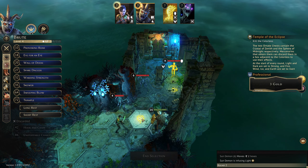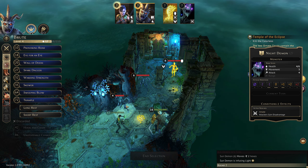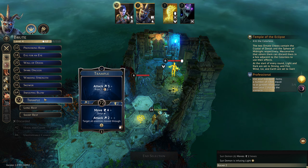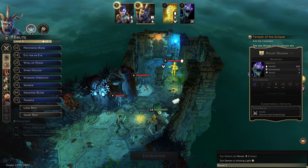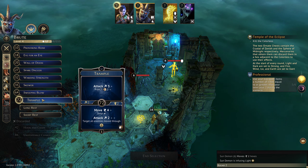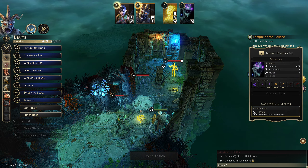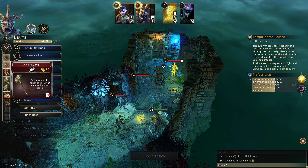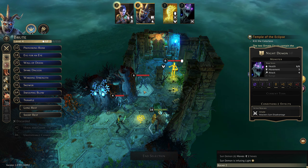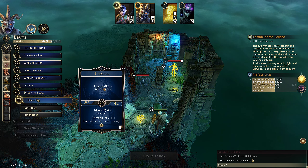Right, so we're up again. We would really like to kill both of these guys if we could. If we Trample, we can move four — one two three four five six — and land on the ornate chest and attack the things we move through, which is these two guys. Then we could use our hammer to stun them both as we go through, and they will not get attacks this turn. So Trample seems great.